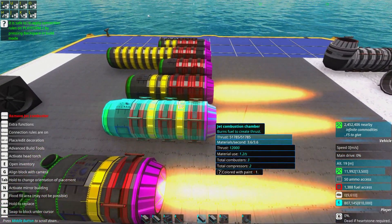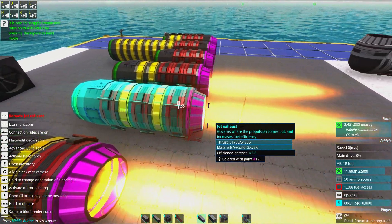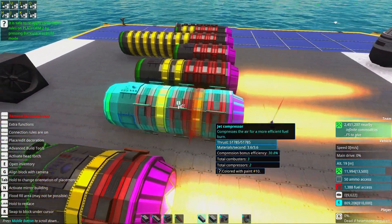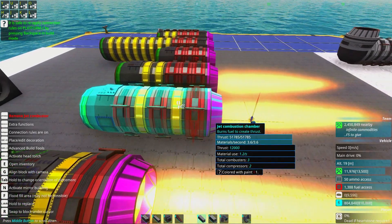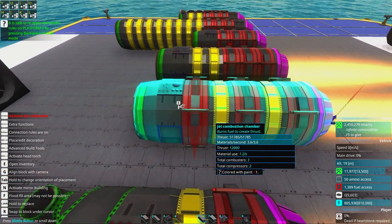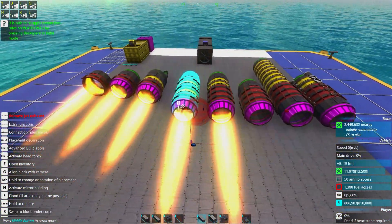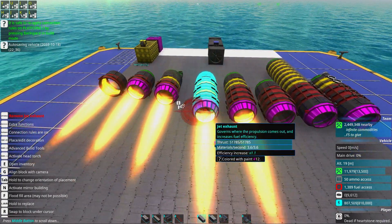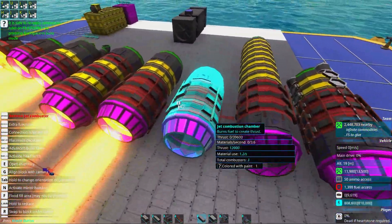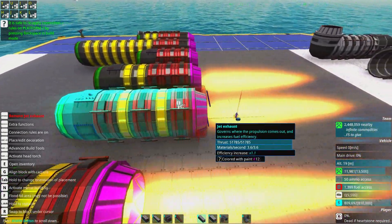What matters is that the combustion chamber is the part closest to the end, because the engine knows which end it is by having a combustion chamber there. If you change it to a jet compressor at the back, it doesn't understand it's an engine — compressors need to be in front of a combustor. You can have: combustor, compressor, combustor, compressor, combustor, then exhaust, and it works fine. The jet controller can be in the front, back, or middle — it doesn't matter, as long as it's between the air intake and the exhaust.